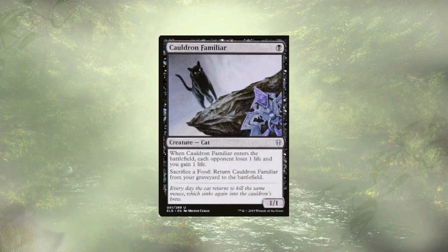Cauldron Familiar is capable of draining our opponents through some nasty combos and can help us end the game. You knew she was here — it's a food deck.